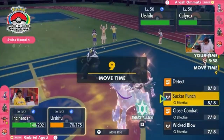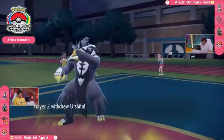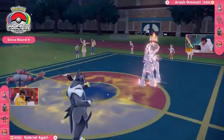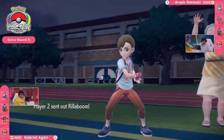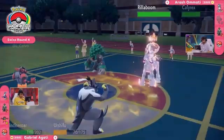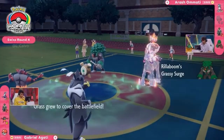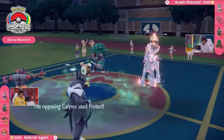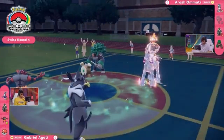Since Urshifu has already been so damaged, another Glacial Lance will go ahead and pick it off, and Urshifu on Arash's side should be able to deal with Incineroar quite handily. But on this turn Urshifu just wants to swap out — an opportunity to get the fourth and final Pokémon in, that's going to be Rillaboom. Interesting — prep to stay a step ahead, will be able to threaten a Fake Out on the next turn.